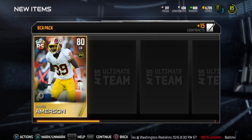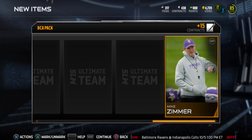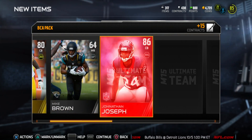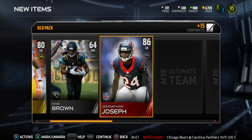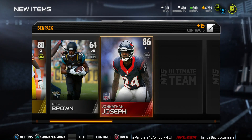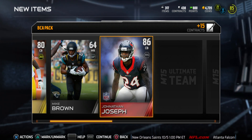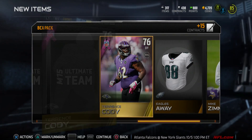We get a run-stuffing Rising Stars David Emerson - nice to see - then Mike Brown wide receiver on the Jags in an Eagles jersey. Then we get an elite - Jonathan Joseph! I was not expecting to pull an elite. I totally forgot you can pull elites in these packs; I was so focused on the BCA cards. That's crazy!